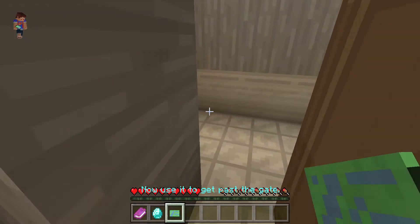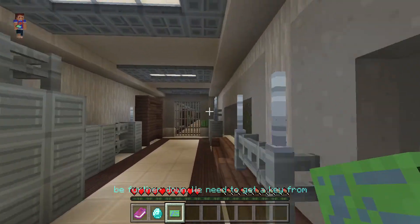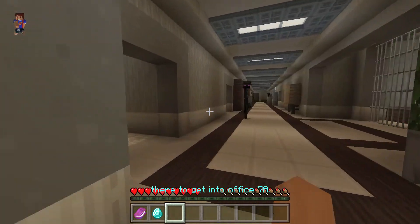Use the lab as cover if needed. The tech lab should be further down. We need to get a key from there to get into office 7A.